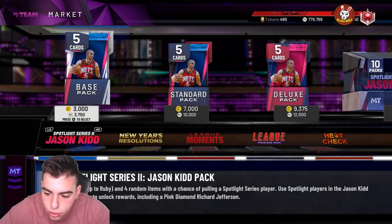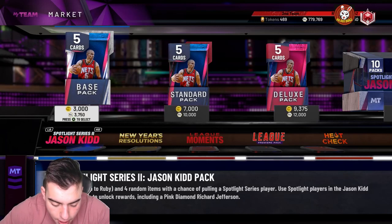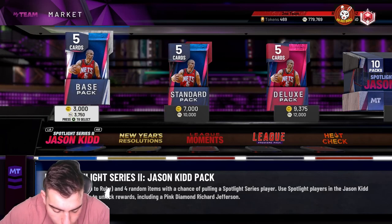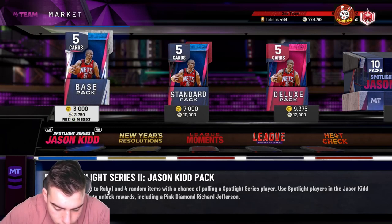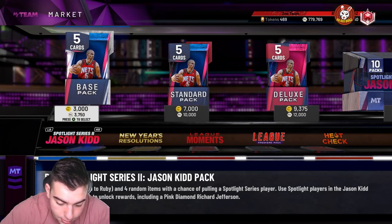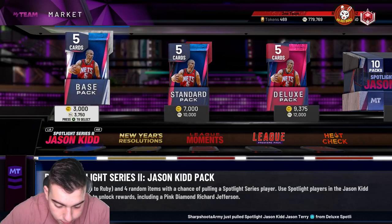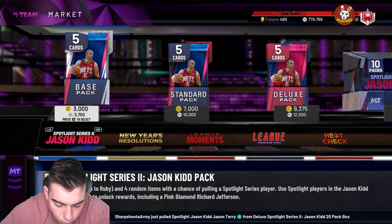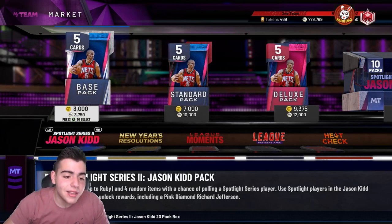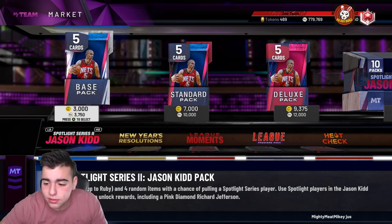Alright, so we got the Jermaine O'Neal — 92 overall Amethyst that evolves up to a Pink Diamond. He's got no three-ball but probably gets one after the Evo. 90 mid-range, 90 dunk, 94 post hook, 94 post fade. 85 block, 85 interior. 65 speed, no perimeter defense whatsoever — decent big man overall. Hope you guys enjoyed the video — stay tuned for massive content today. Drop the like, drop the sub, join the team. 100 likes — I know we can do it, let's go!